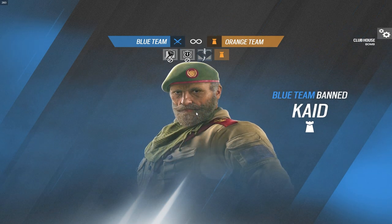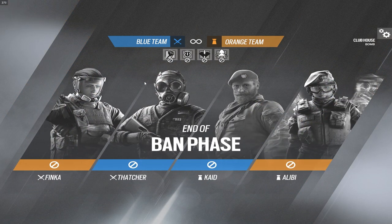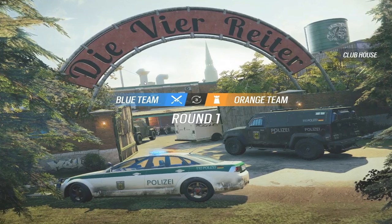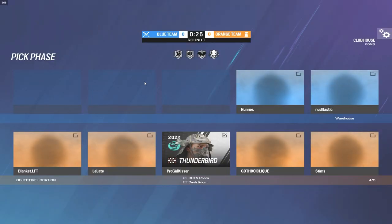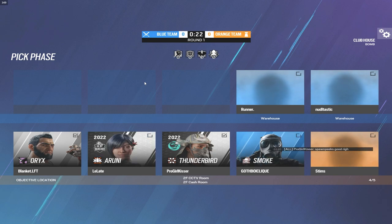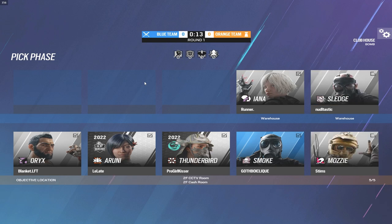We're starting on Clubhouse. The two champ players are Runner and Noodle — they are just absolutely insane players, and a huge shout out to them for playing. I'll have their Twitters linked in the description, so it would mean a lot if you guys checked them out and gave them a follow. It's about 3 a.m. for them right now and they're taking the time out of their night to record this video. Then we have our five plat players.